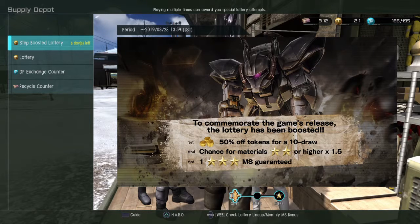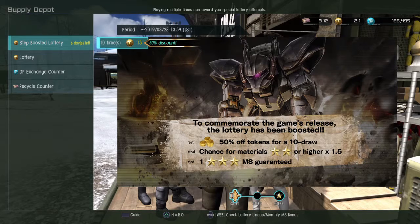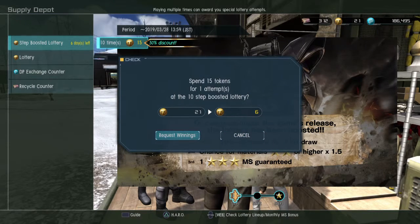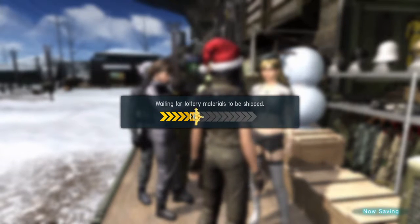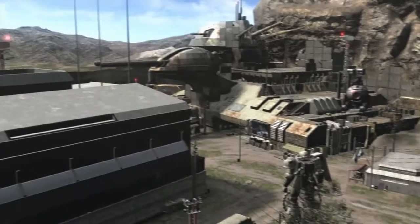So here we go. We're going to do the first step-up, which means we're going to spend 15 tokens for 10 spins. I can tell you it was bad — I actually didn't get any new mobile suits. I was hoping to get even the level 1 or level 2 Armored GM, since it's just one star, but my luck for now is still as bad as this March. This March has been horrendous luck after horrendous luck.